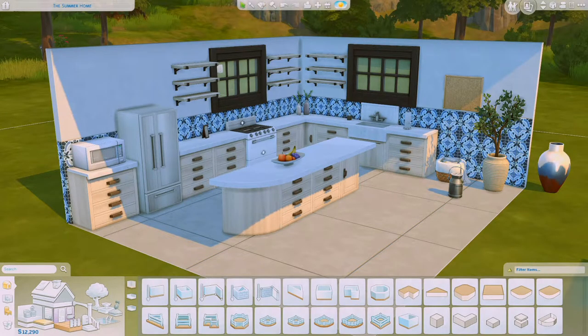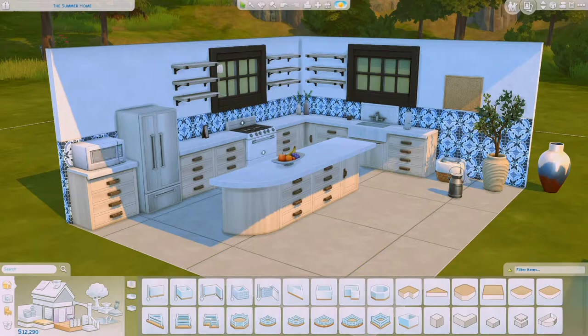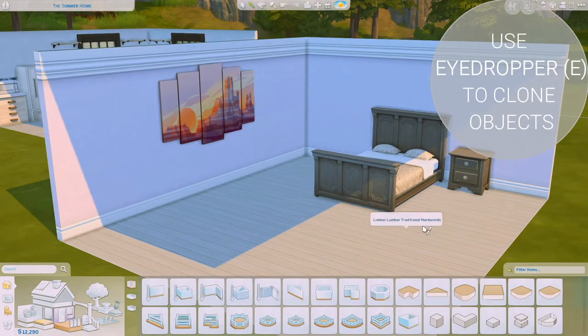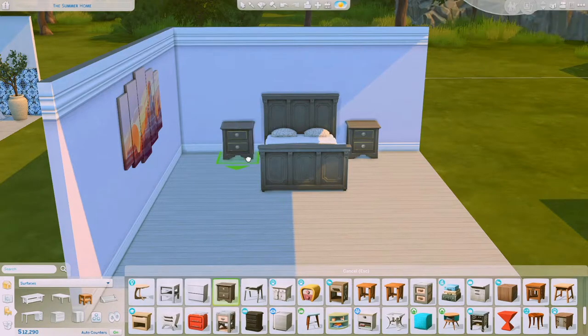There are also shortcuts for going up and down a floor and for walls up and down. I use page up and page down to go up and down a level, and home and end to put the walls up and down. Using those shortcuts really makes things a lot easier. And to show what you can do with these tools — if you select E, which is the eyedropper, you can basically clone any object. So if I like this bedside table but I'm missing one on the other side, I just clone it and put it down, just like that.